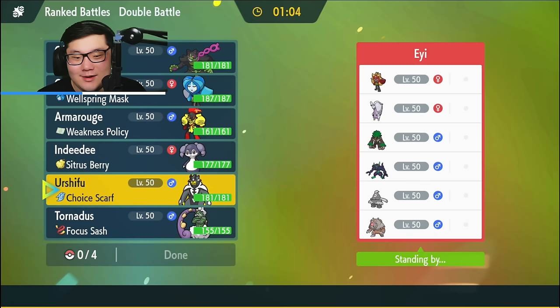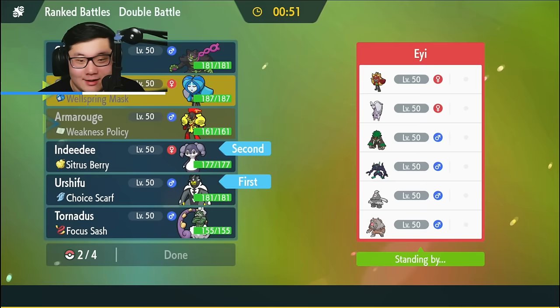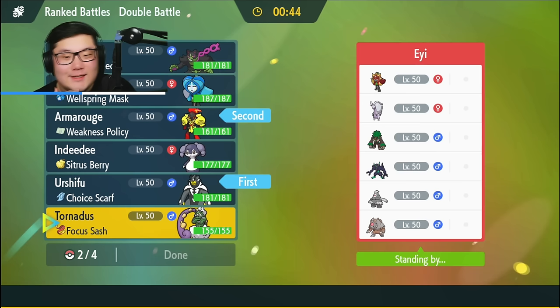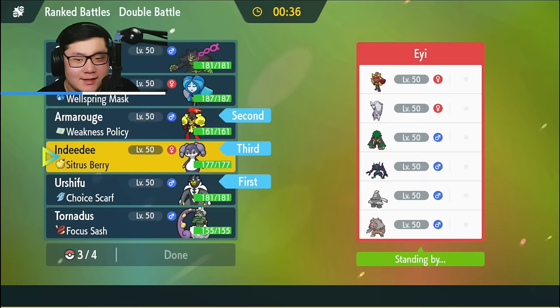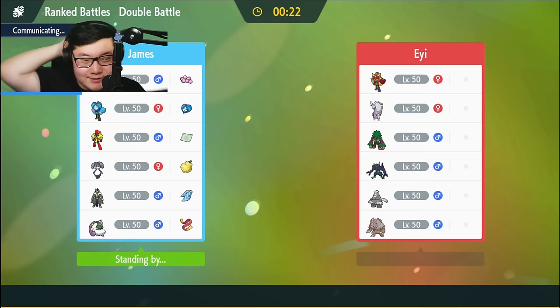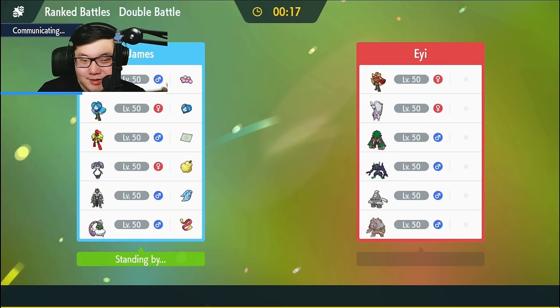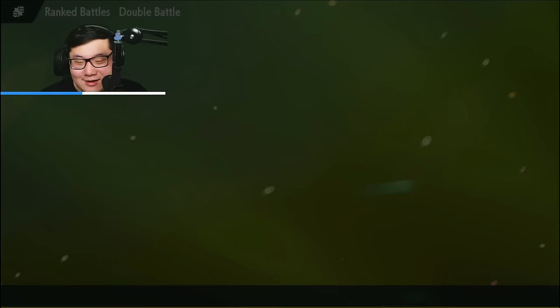I think it involves Urshifu, Ogre Pond, Indeedee — oh wait, not Wellspring Ogre Pond. Urshifu, Armarouge, plus the... They have Double Grass. I gotta make sure this is correct. I think it's Indeedee and Okidogi. This Tornadus doesn't have Taunt, so I think my best play is to go with this combination. If I get rid of Dusclops and/or Blood Moon Ursaluna, I feel like I'm in a very, very good position. That's what I'm trying to do if they lead Dusclops plus Rillaboom. It's going to be a little bit of a difficult time, but it's definitely playable.